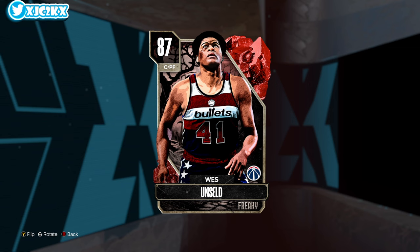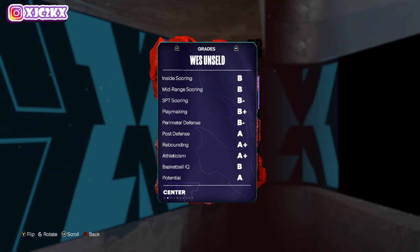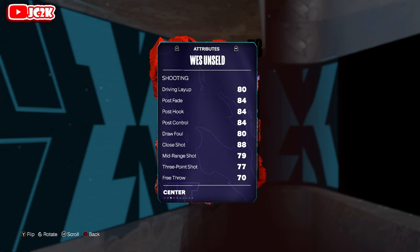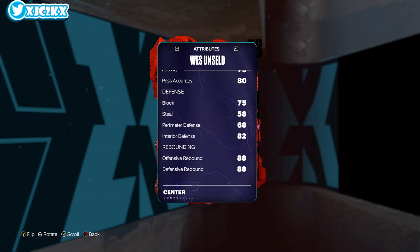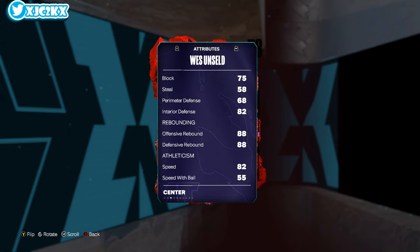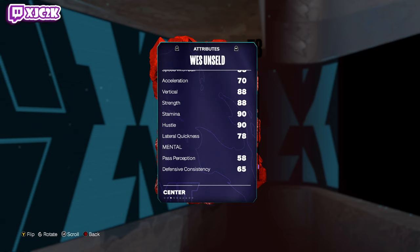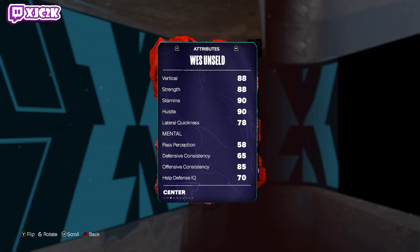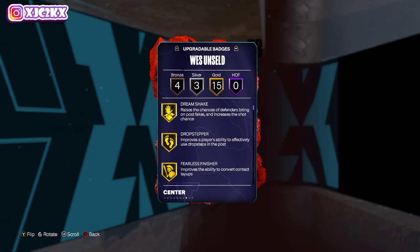Let's take a look at Wes Unseld. He's six foot seven and we're going to play him at power forward — I don't think center is good. Six-ten wingspan. The afro makes him look a lot taller than six-seven. 90 offense, 82 defense, 80 driving layup, 84 post stats across the board, 79 mid, 77 three ball, 75 driving dunks, 75 ball handle, 75 block, 82 interior, 88 offensive and defensive rebounding. 82 speed is really good for a power forward, 88 vertical and strength, and 78 lateral quickness.